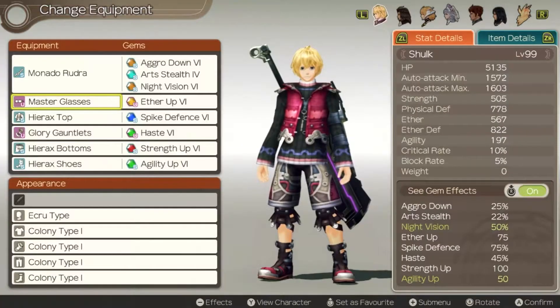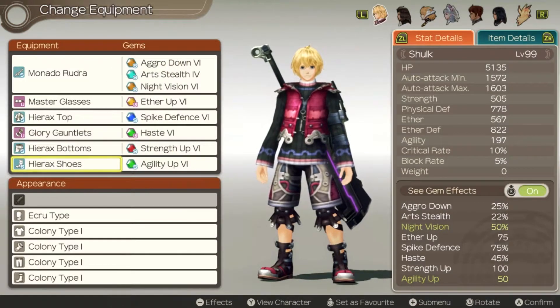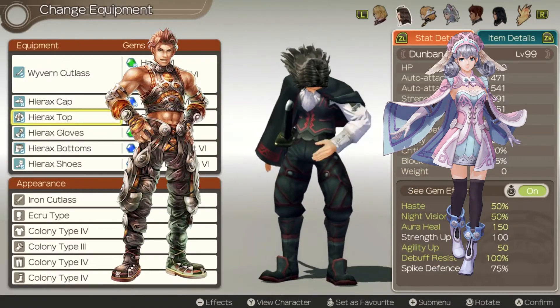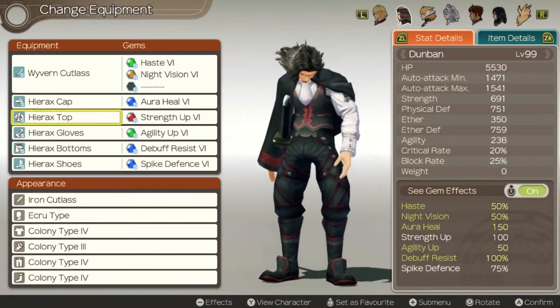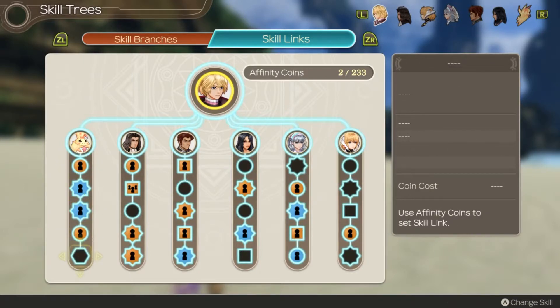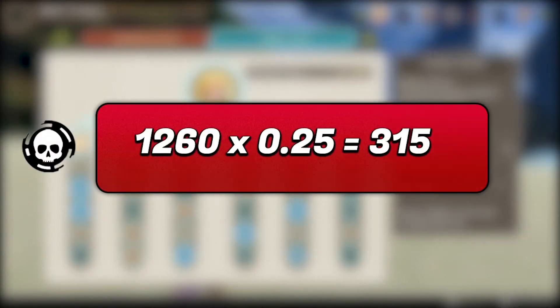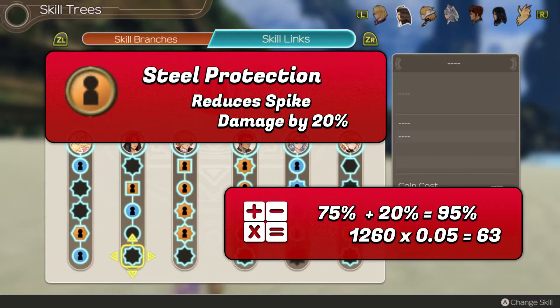In terms of party members, I recommend using Shulk and Fiora simply for the fact that they can deal normal damage to mechon. For the final member, I'd either use Dunban, Rhyne, or Melia, depending on the strategy you decide to use. For the purposes of this video, I will be using Dunban, as he can easily and quickly topple, has high agility, and can easily build up the party gauge. Make sure to put spike defense gems on each character to reduce the damage his spike deals. Using one spike defense 6 gem reduces the damage by 75%, resulting in only 315 damage being dealt instead of the full 1,260. Dunban's Steel Protection skill also further reduces the spike damage by 20%, totalling at 63 damage instead.